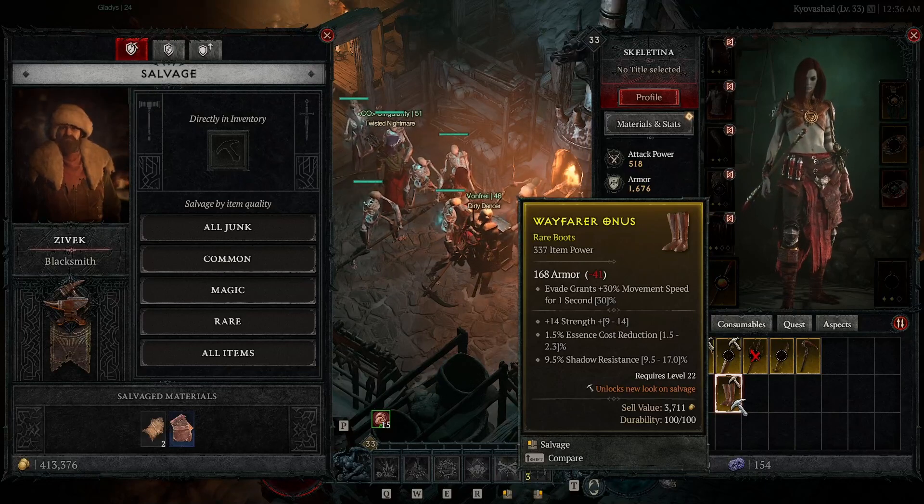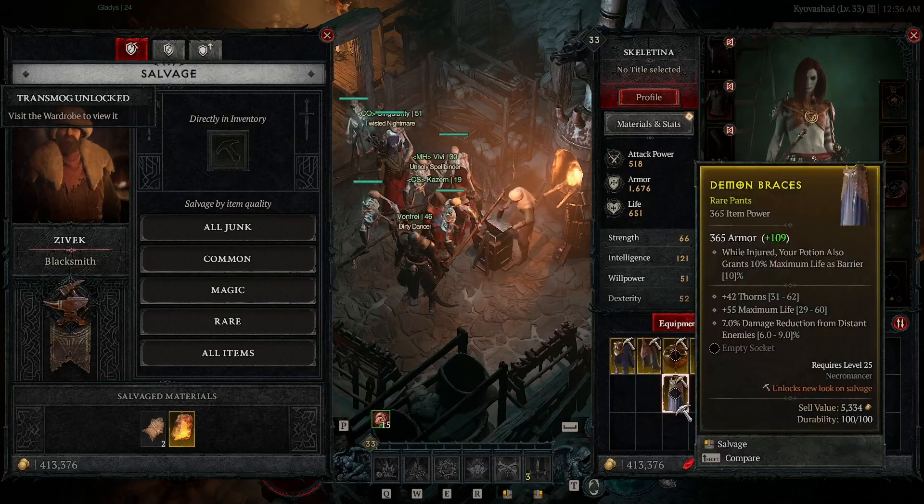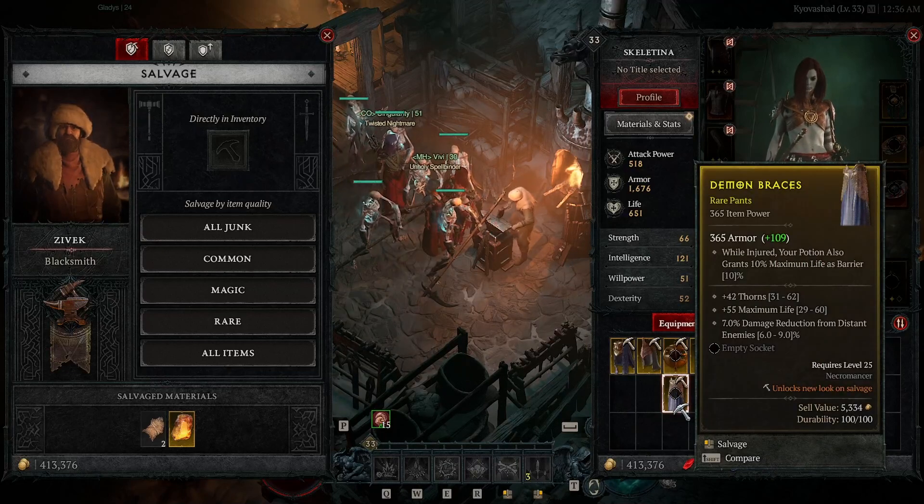Using this method, I haven't had any issues running out of gold or any of the resources I need to upgrade, enchant, or do anything else. It's all about finding that balance.